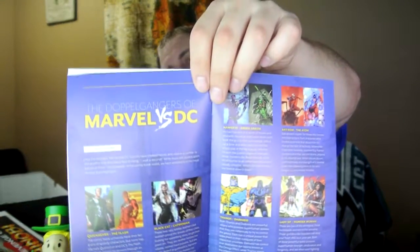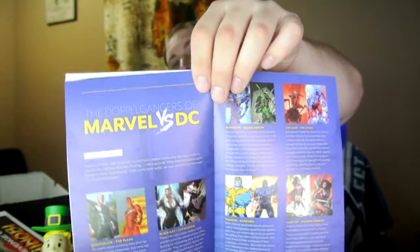February's theme is 'Round Two, Fight!' so I'm expecting Street Fighter, or maybe a wrestling game like WWE or NWO from the old days, or new stuff like Tekken or Mortal Kombat — I was a big Mortal Kombat fan so I hope to see some of that. They also include a cool article at the end: 'The Doppelgangers of Marvel vs. DC,' matching Marvel characters to their DC counterparts. I'll give that a closer read.